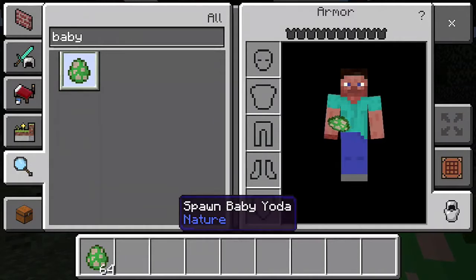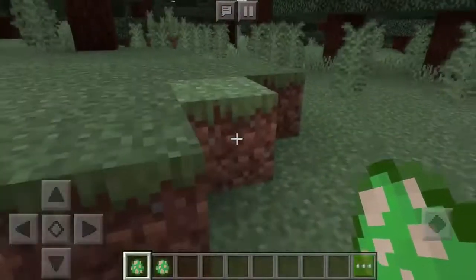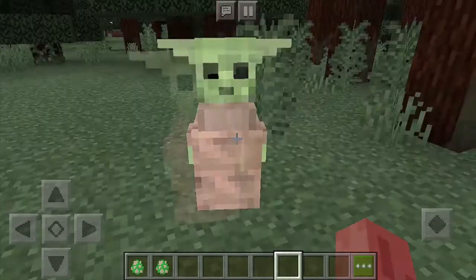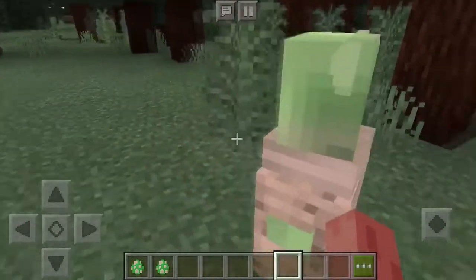So as you can see, first of all, we have spawned baby Yoda and I have an infinite amount since I'm in creative mode. So we're gonna spawn baby Yoda — very nice man, well educated looking, very smart.